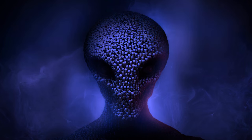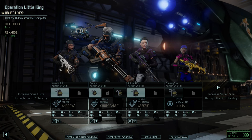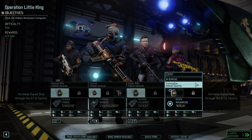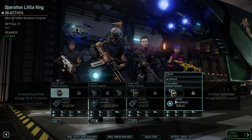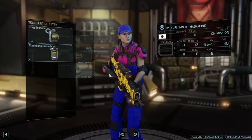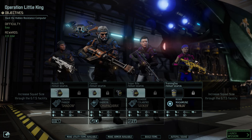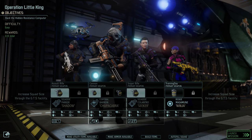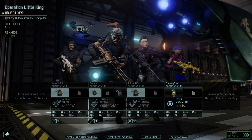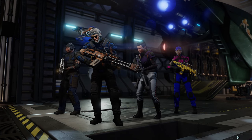Hello, Commander. Hey everybody, Christopher Odd here. Welcome back. This is Operation Little King. We need to hack the hidden resistance computer. That's why we're bringing Parker. But we're bringing Baron, Kalantro, and Masa Mooney as well. I'm gonna replace her grenade with a flashbang that I bought. I also ensured that our Davey McDragon — the engineer — is working in the Advanced Warfare Center now. I think it was like 17 days to build. So here we go, Operation Little King. Let's give it a shot.